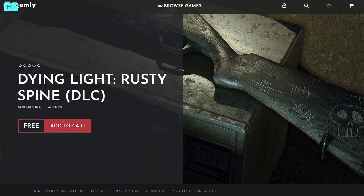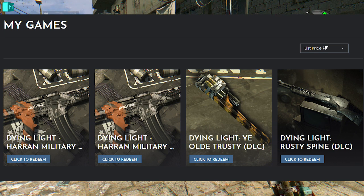You need to go to that website — I'll show pictures on the screen now. It says Dying Light Rusty Spine DLC, then it says free, so you add it to your cart. And then once it's added to your cart, you need to go to My Games, then click to redeem, and then it'll give you a code.